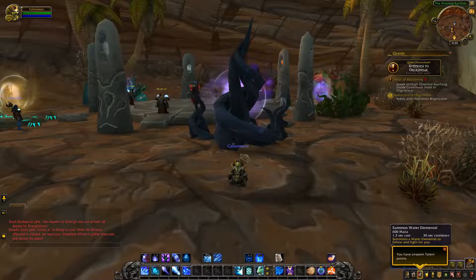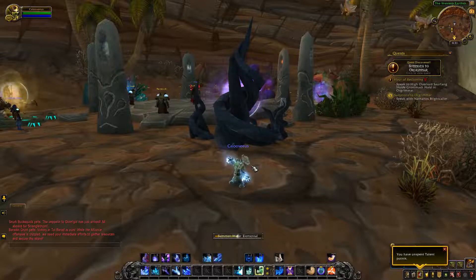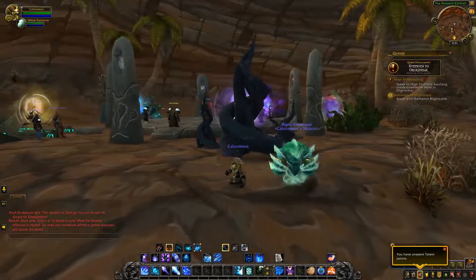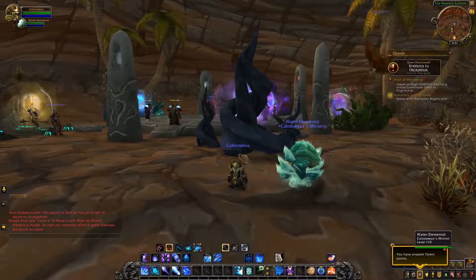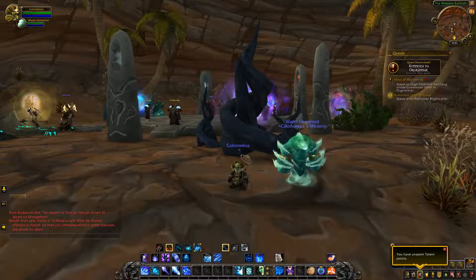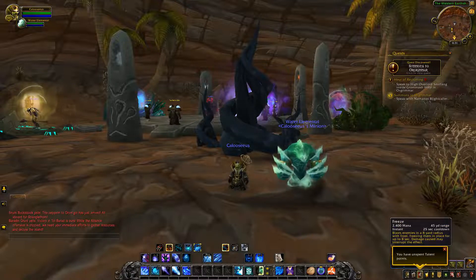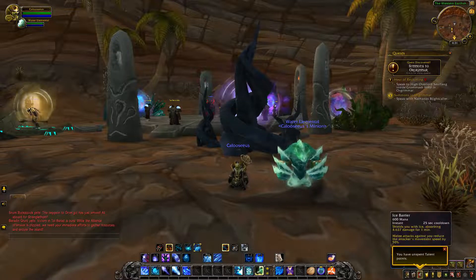Now there's Summon Water Elemental. The Water Elemental has a new model — looks cool. The main change is that the Water Elemental no longer has the ability Water Jet, so it just has Water Bolt as its main move and Freeze, which is similar to your Frost Nova.